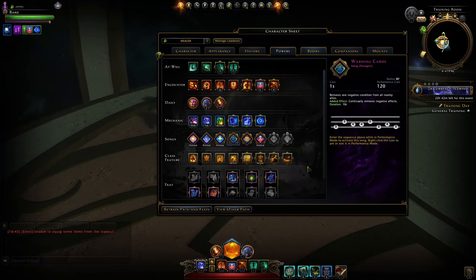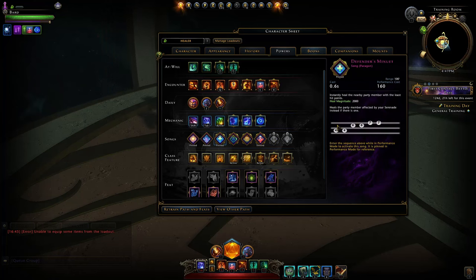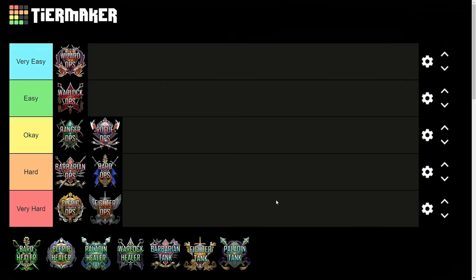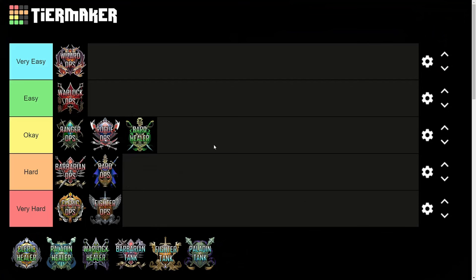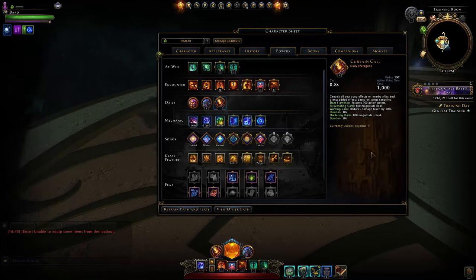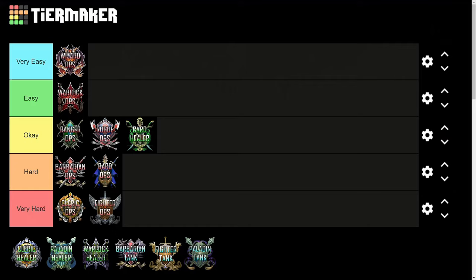Bard Healer's heals compete well with other healers, but you'll need a lot of practice to play them manually rather than relying on quick play slots. In the new trial, Bard Healer goes in Okay — it's not the easiest and doesn't provide the security of shields like Paladin or Warlock do. Bard has only one daily power that grants a temporary shield, so you can't maintain that effect all the time. You can support the team a lot, but it takes more effort.